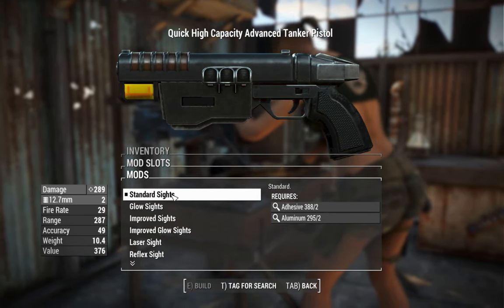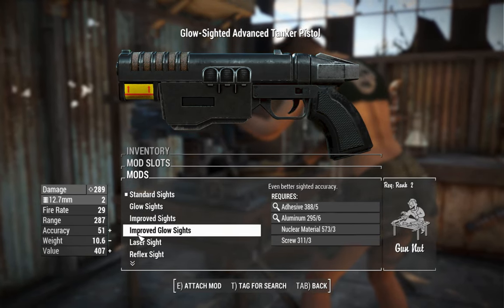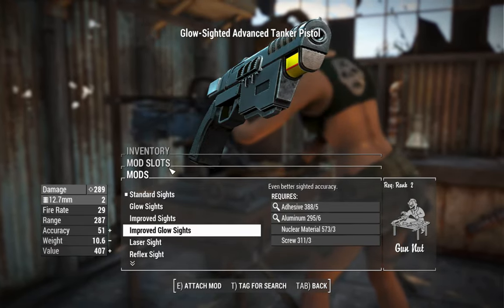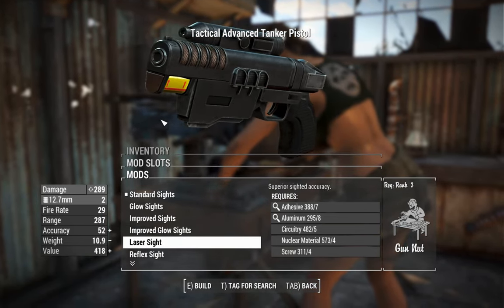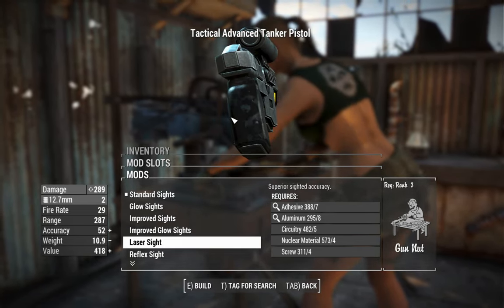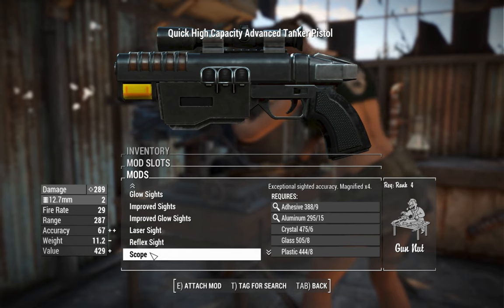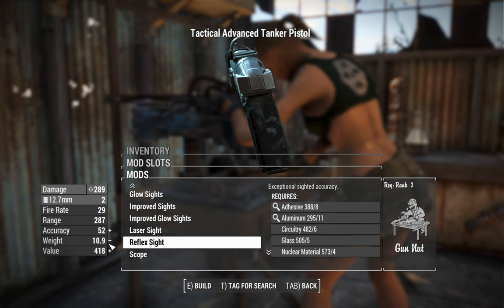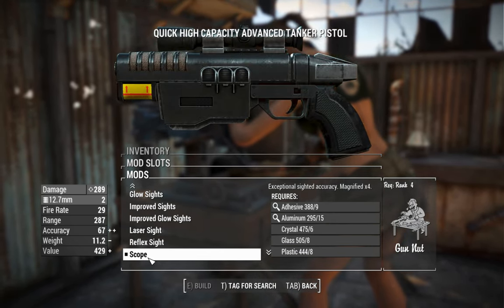Next, we've got the sights. You can have standard sights and glow sights, or improved versions of those. The glow sights look quite good on this thing. You've also got options for a laser sight, which overrides your actual aim — you just use the dot off the middle of the screen, which means you won't have this gigantic pistol getting in your way. If you want to maximize its usage in VATS, there's a reflex sight you might want to utilize. There's also a scope for sniping, so we're going to throw that one on.